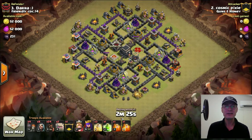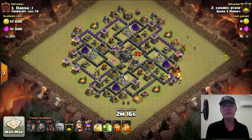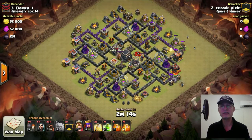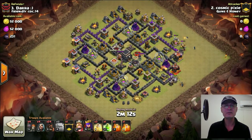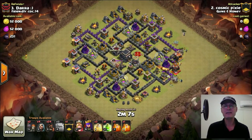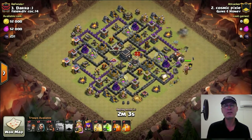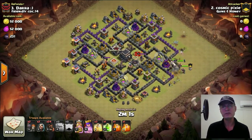On this next base, the queen is over on the right-hand side, not at the bottom — so we come in on the right-hand side. Same deployment style: one golem on each corner to distract the Wizard. Once the Wizard's distracted, send in a test wall breaker. Wait for it — there it goes. The test wall breaker comes in, then the second wall breaker, then the third golem. Now the king, queen, and two more wizards can go in.